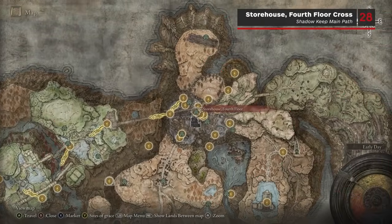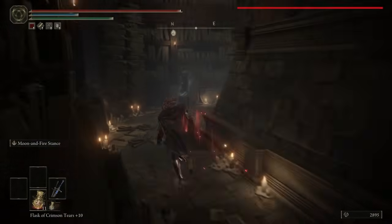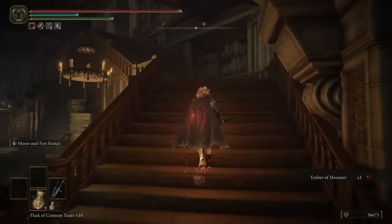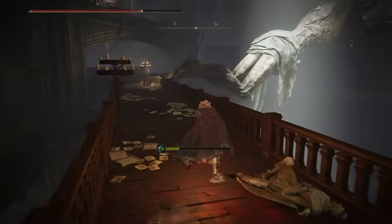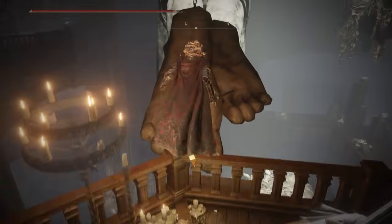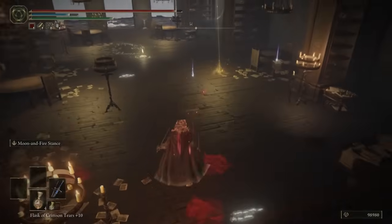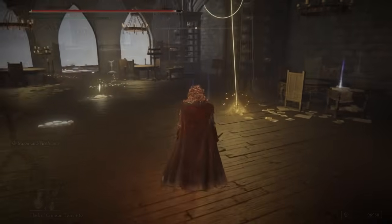The next Scardew Tree Fragment is found at the 4th floor cross in the Specimen Storehouse. From the Specimen Storehouse Grace, push through the crowded bookshelves until you climb up two sets of stairs. Then walk around the left side of the raised balcony areas and jump up to the feet of the human-like statue. Run across it and then jump to the nearby balcony to access this fragment and the Site of Grace.